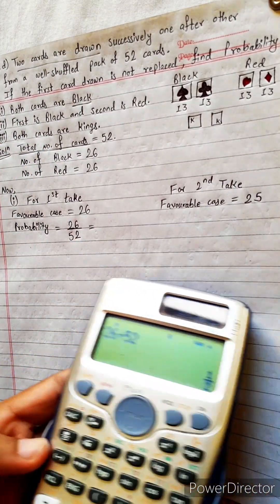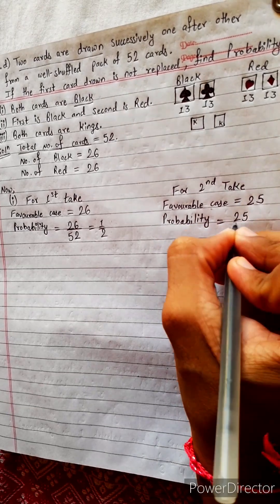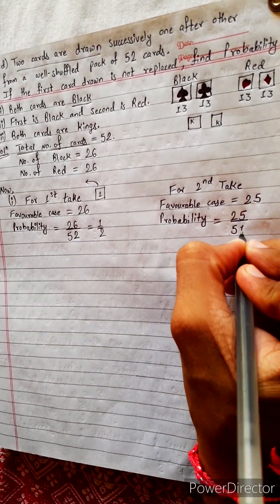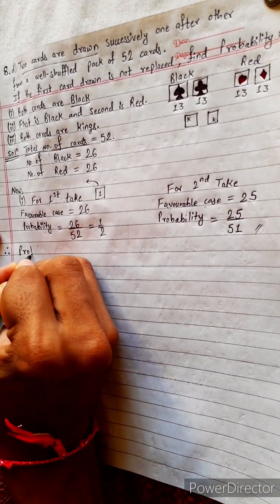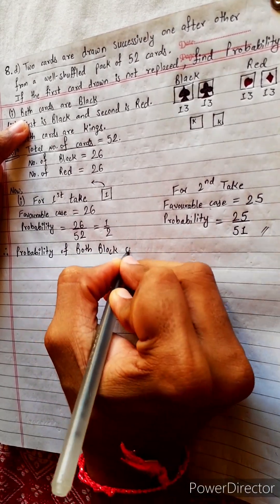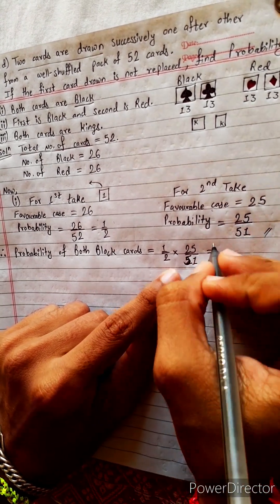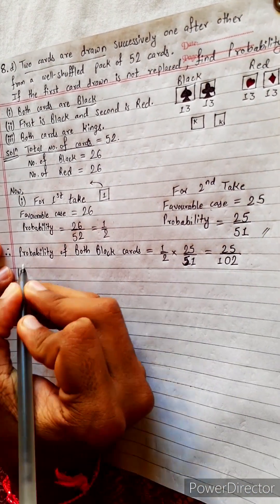Probability for the first draw is 26 divided by 52, which equals 1 by 2. For the second draw, probability equals favorable case divided by total. Total is 52 minus 1, which is 51, because one card is already taken. So probability for second draw is 25 by 51. Therefore probability of both black cards equals 1/2 multiplied by 25/51, giving 25 by 102, because these are mutually dependent cases.